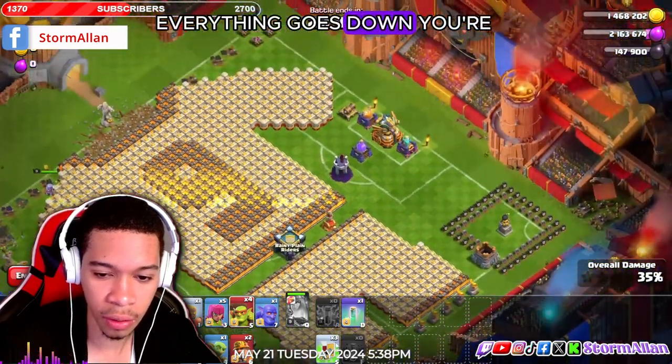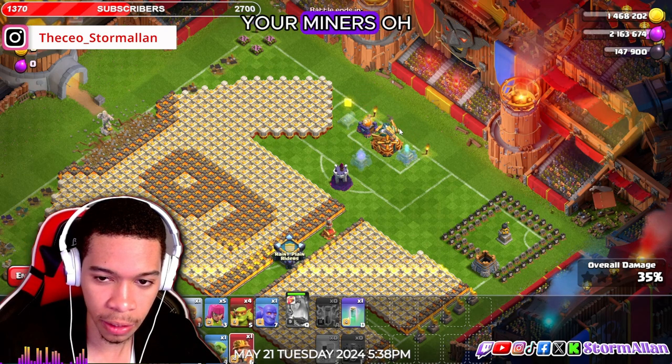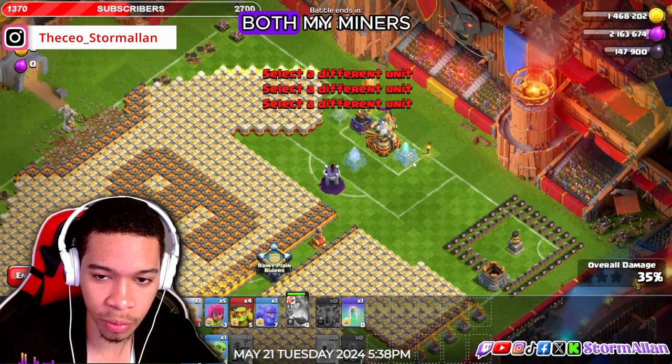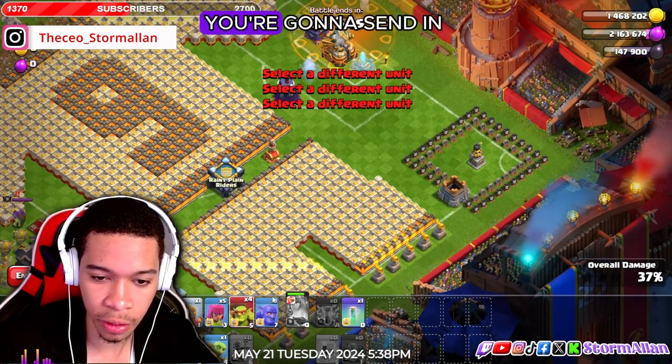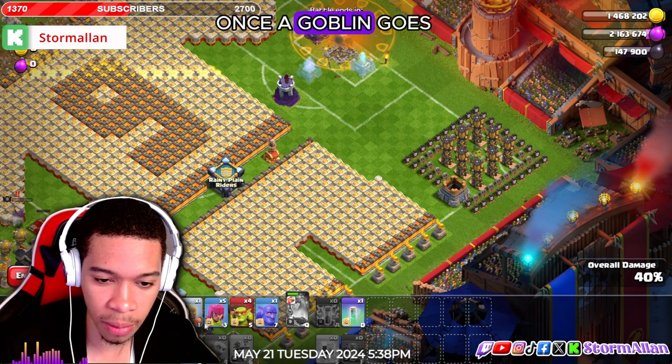Everything goes down. You're gonna get yellow cards on every single one of the spell towers. Then get your miners in. I missed one of the spell cards — didn't get both miners. You're gonna send in a goblin to activate all of these.